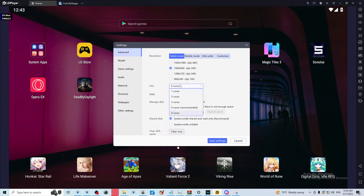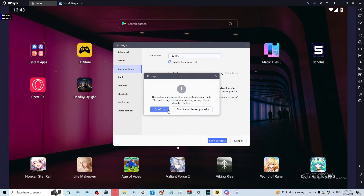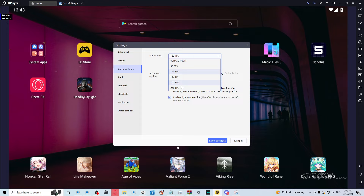Inside Advanced, you can turn these performance settings up — it'll make it run faster. After that, you can set this to high frame rate.